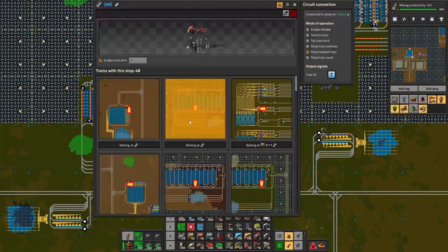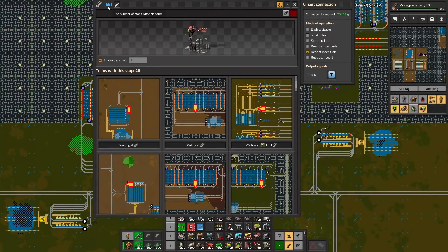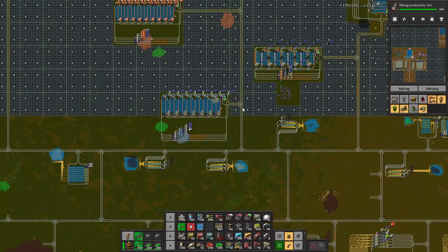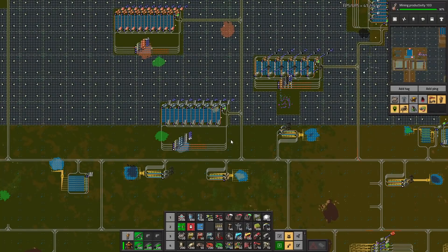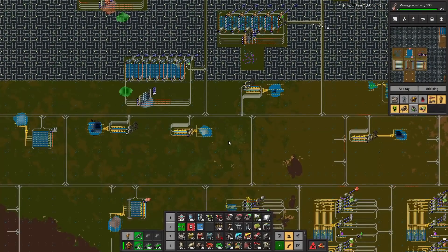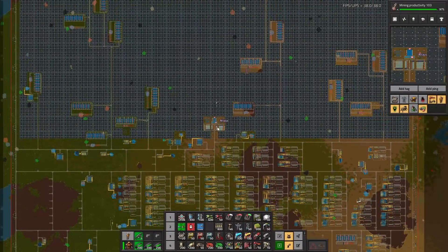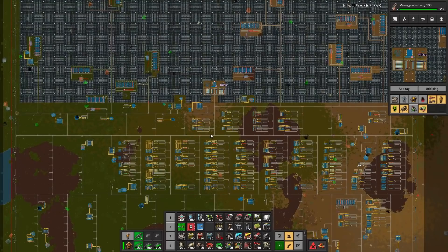What I've also done is - if you see here - there are now 68 stops. 48 of them are the new stops, and I've therefore set 48 trains assigned here, so there will always be 48 trains. I could actually and probably should throw in a few more, but going from 16 trains before into 48 trains seems absolutely absurd already. So this is now pretty good on steel.